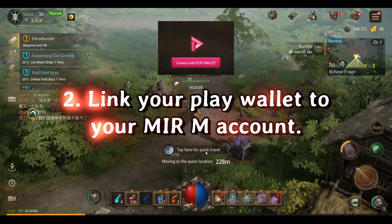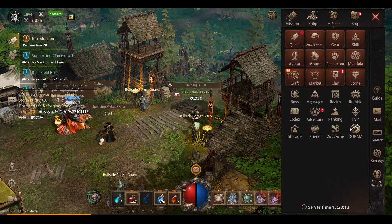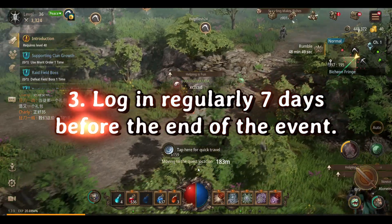In the second step, you need to link your play wallet to your MIRM account. You can do this by unlocking the dogma and market sections. In step 3, you must log in regularly 7 days before the end of the event.